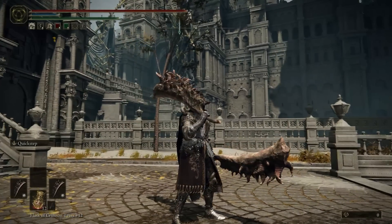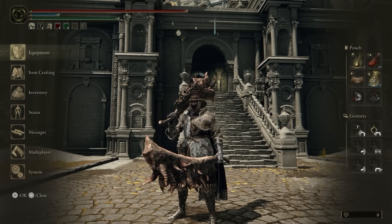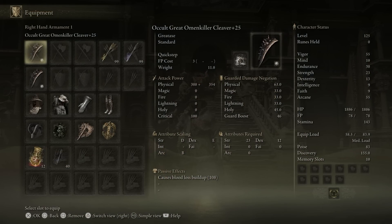As far as power level goes, I would say it's like an 8.5, because it does really solid damage. We do 662 damage, but since we have an occult build going, we actually do an additional 108 bloodloss buildup.